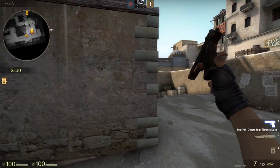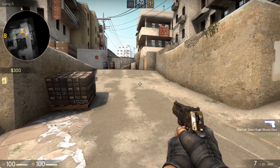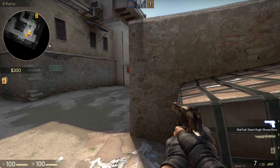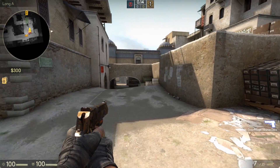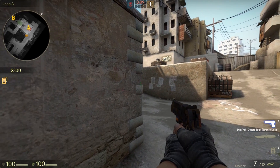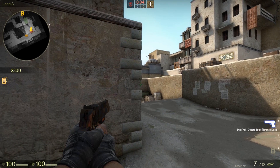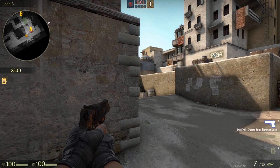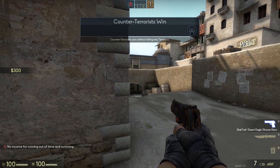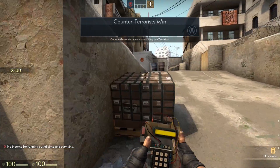I can give you a little example. You can see that with the right hand, your left side is clear, and with the left hand, your right side is clear. So if you want to peek a corner, it's sometimes better to have it on the left hand because you get a clear view on the right side. With right hand the view is less clear for that angle.